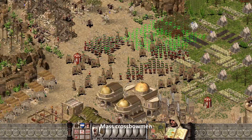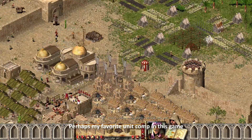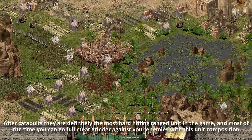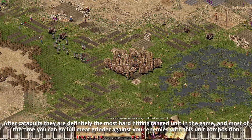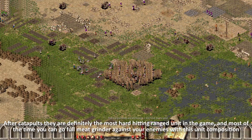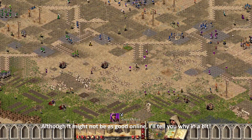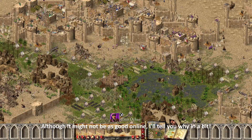Mass crossbowmen — perhaps my favorite unit comp in this game. After catapults, they are definitely the most hard-hitting ranged unit in the game, and most of the time you can go full meat grinder against your enemies with this unit composition. Although it might not be as good online, I'll tell you why in a bit.